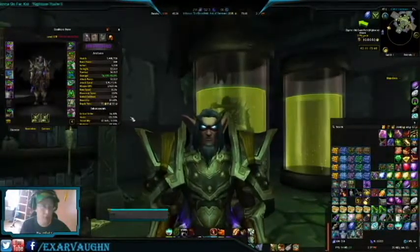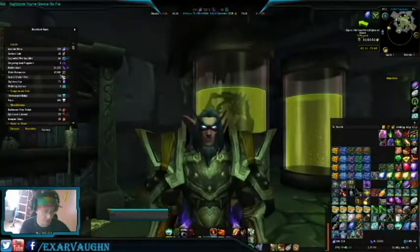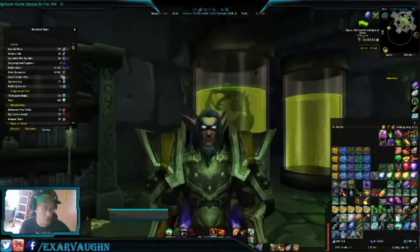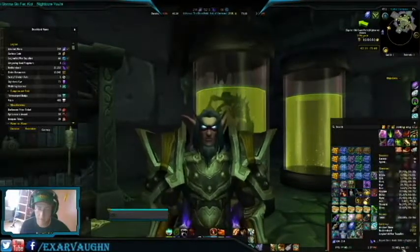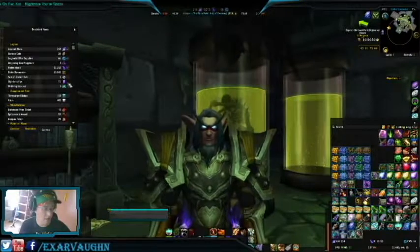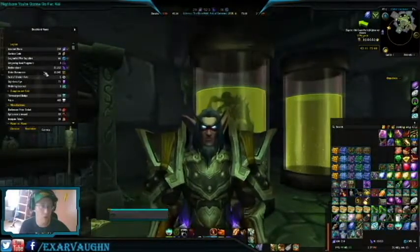Now, without further ado, let's get started on what we got. We're going to start with 21,482 gold, which is right over here. And about 10,842 Order Hall Resources.